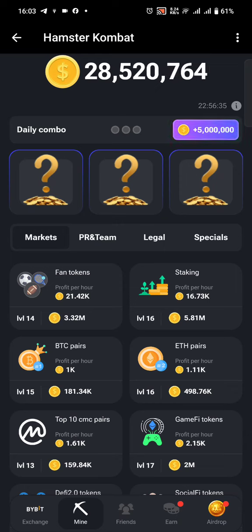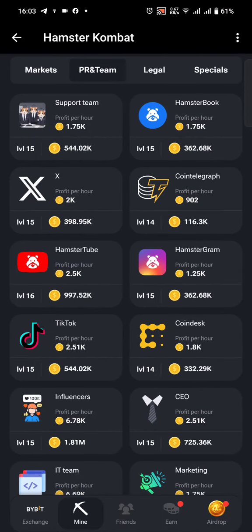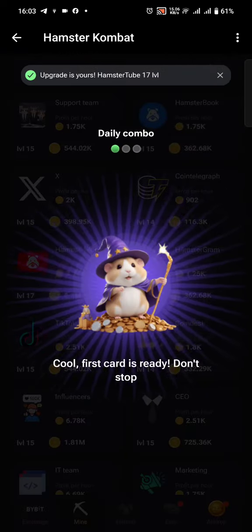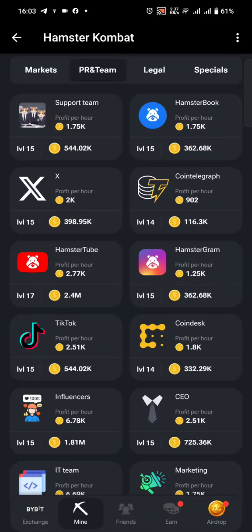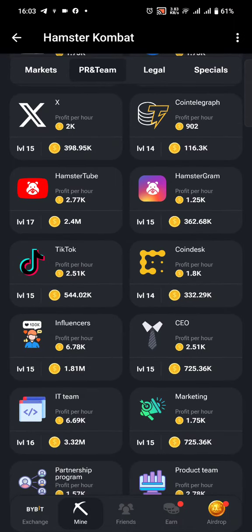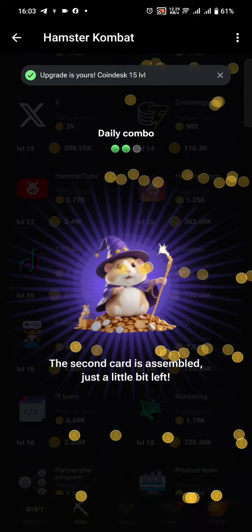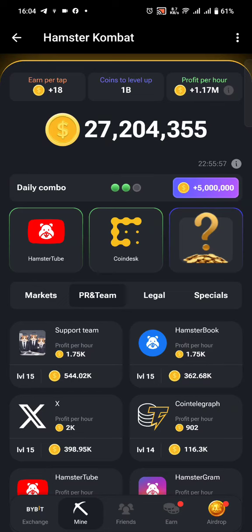The idea of the card combo is to find three cards for the day, so that once they are filled in, you will be given five million tokens. The first card is under PR and Team and it's called Hamster Tube — go ahead and click it. The second card is also under PR and Team; just after Hamster Tube you will find TikTok, and then CoinDesk. CoinDesk is the card for today, so just tap on it and go ahead.